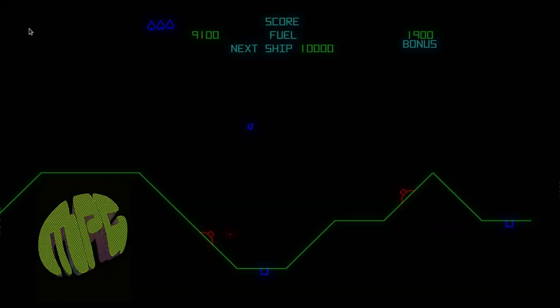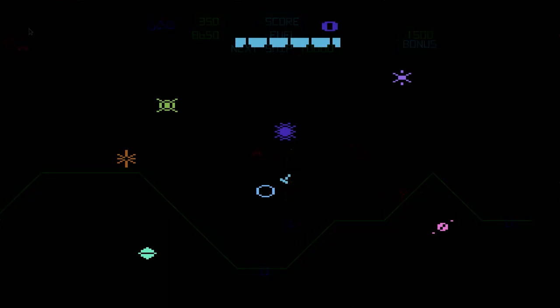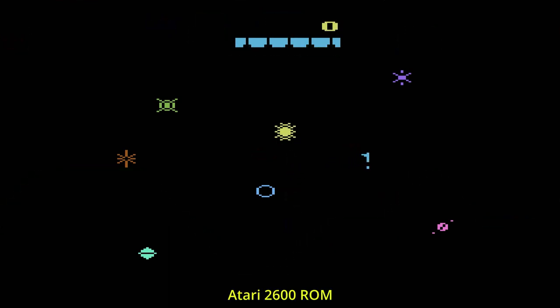The Atari 2600 port is an example of a game that tried to make the transition from vector graphics to television sets with mixed but overall positive results. The graphics are colorful, but the system doesn't have the fluid 360-degree granularity of the arcade, and the controls can be frustrating. I frequently found myself thrusting into walls instead of turning, and trying to refuel without crashing often failed. However, the core gameplay transitioned very well and it feels very much like playing the arcade game.